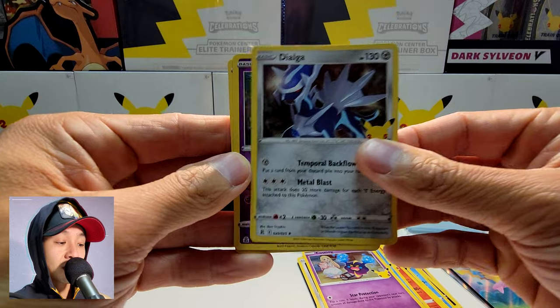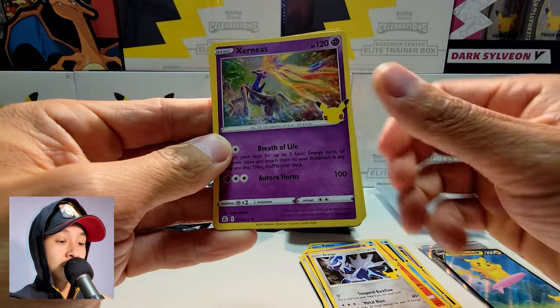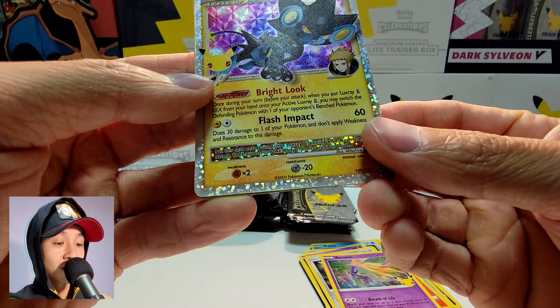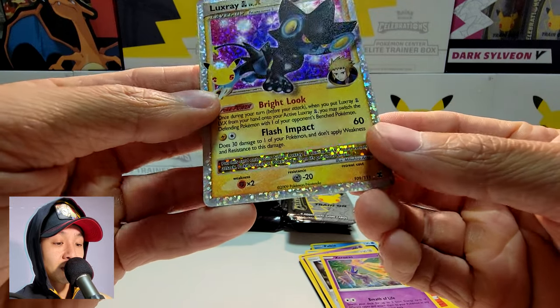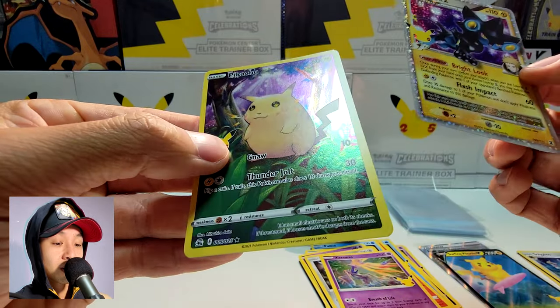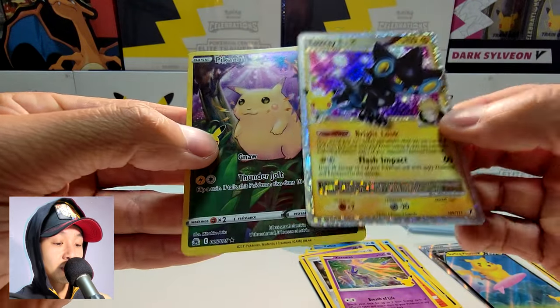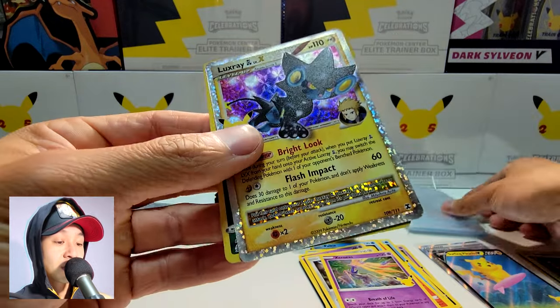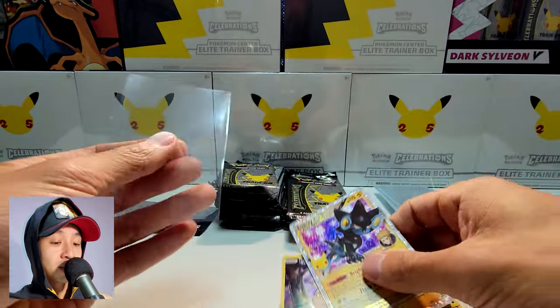Next pack: Dialga, Xerneas, Luxray — oh, this is really cool, I don't even know what this is called. And we also have a Full Art Pikachu in the back. Wow, very nice cards both of these. Let me bag these up.